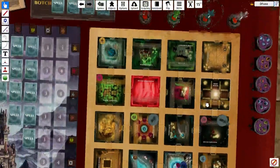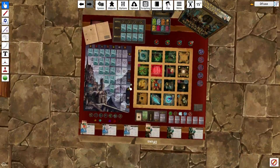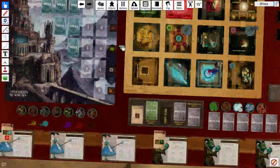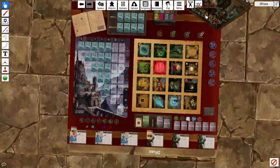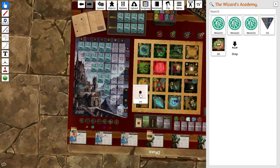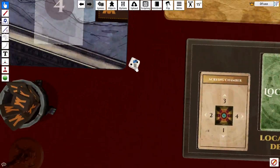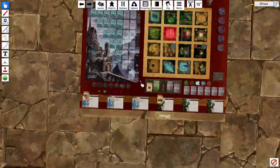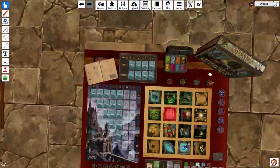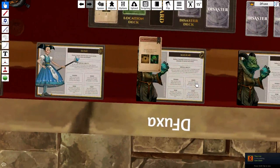I think it's about time to actually get into this game. Let's get started — determine who goes first. One to three Susie goes first, four to six Malkir goes first. Malkir goes first. There's no actual dice included for this game, but whatever.